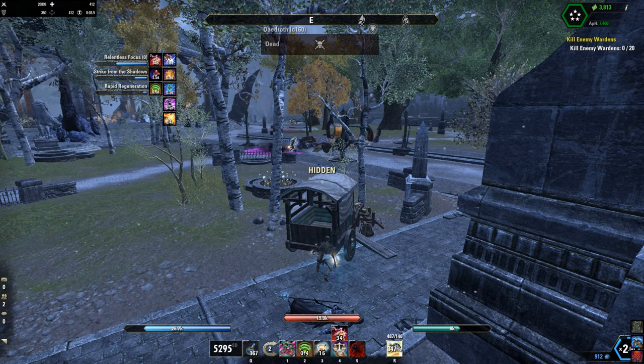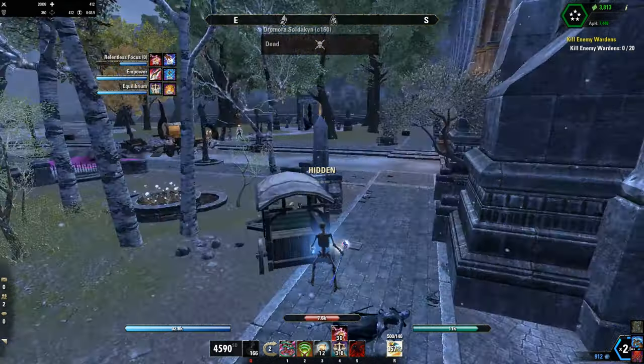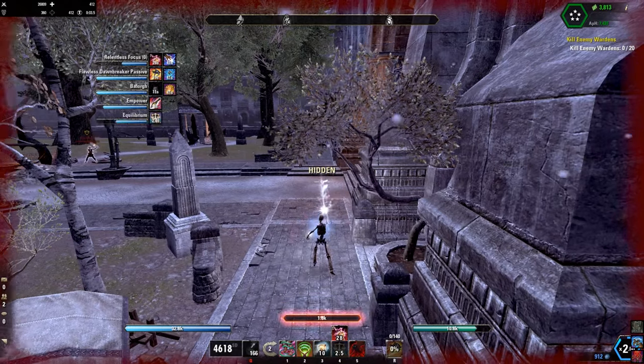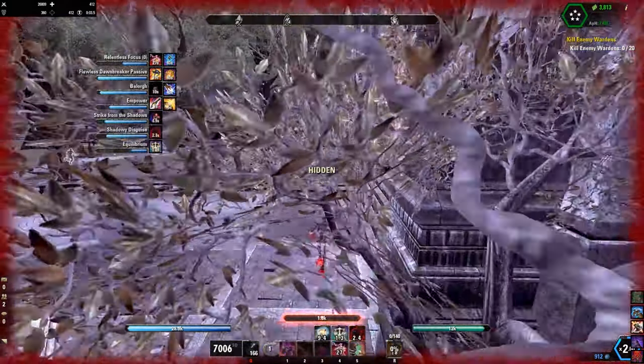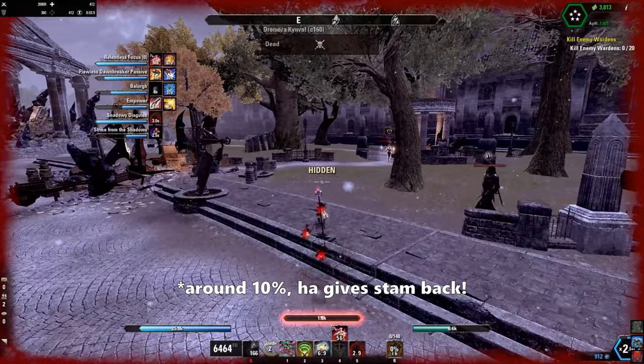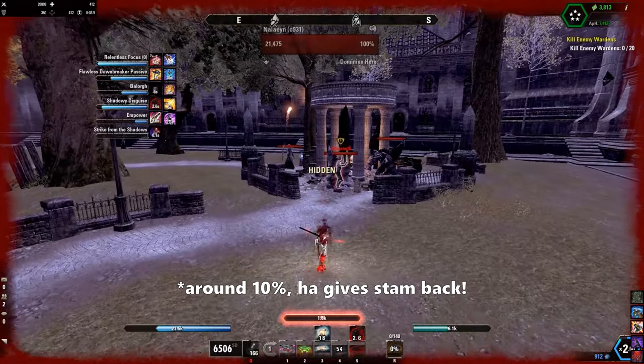Let's talk about the rotation. As soon as you've spotted your target, try to stay line of sight to prebuff yourself undetected. Keep Race Against Time up and start to drain your HP with 3x Equilibrium. If you're ready, use Dawnbreaker afterwards, then go into Shadow Disguise. Drain your stamina with Relentless Focus until around 30%, in combination with Shadow Disguise and Race Against Time.